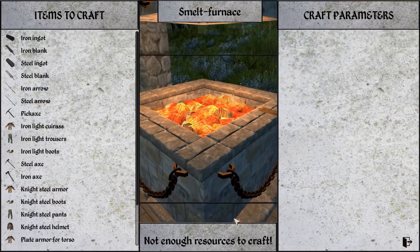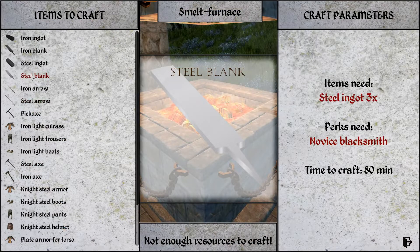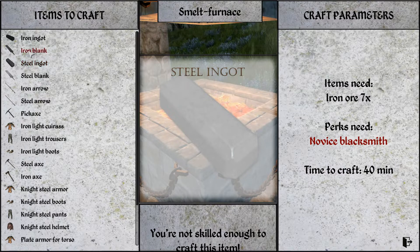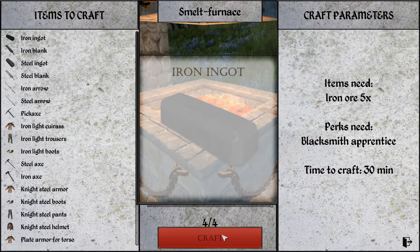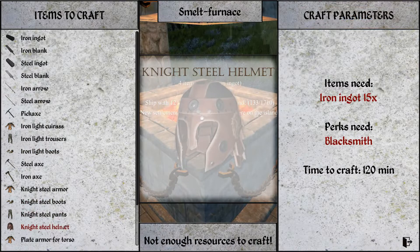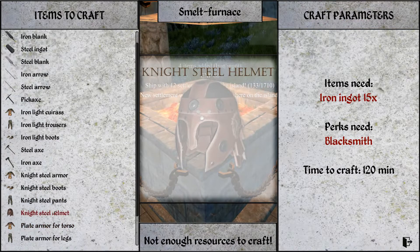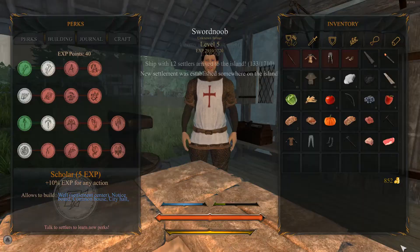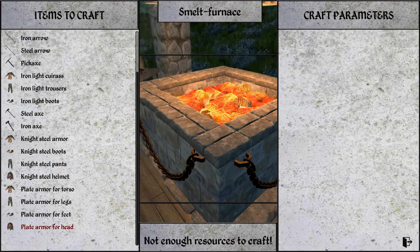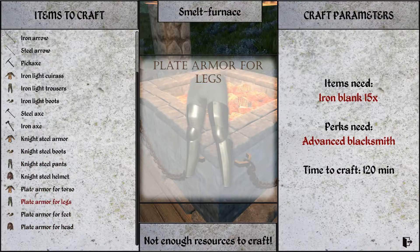Too bad we can't craft any leather, but we're going to craft a better bow at some point. Not enough resources to craft. I see - we need steel ingots, and steel ingots can only be acquired through the novice blacksmith perk. But we can always make - okay, I'm an idiot. So first you make iron ingots - makes complete sense. Knite steel helmet - for that we would need iron ingots. There's steel armor and just knite armor.